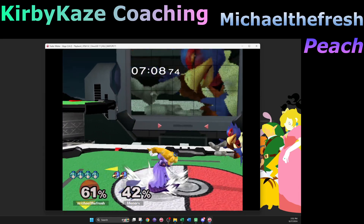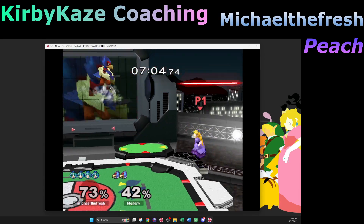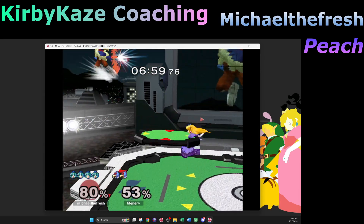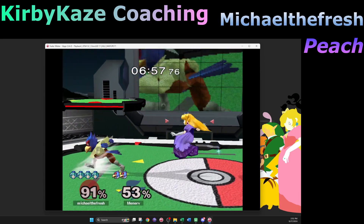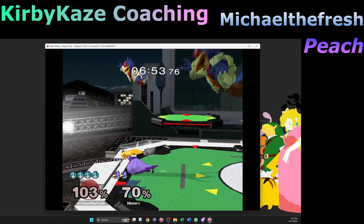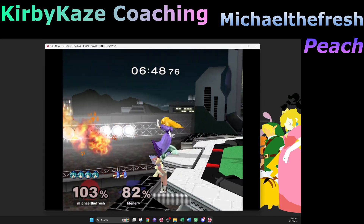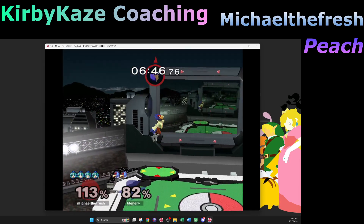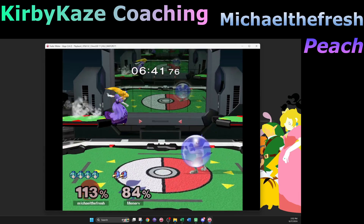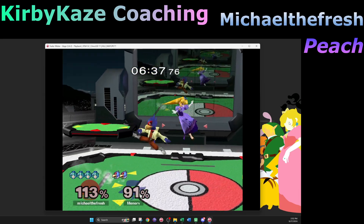That up tilt or f-tilt was not intentional. Unintentional Peach forward tilt and unintentional Sheik f-smash are the two best moves in the game because they always work — but as soon as you try to do them they don't work.